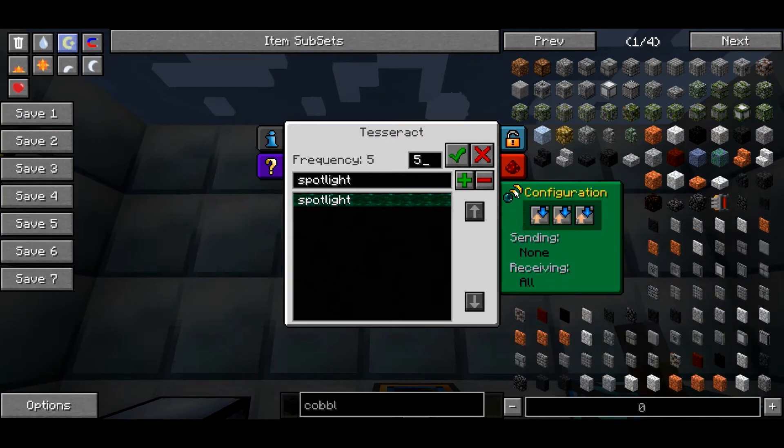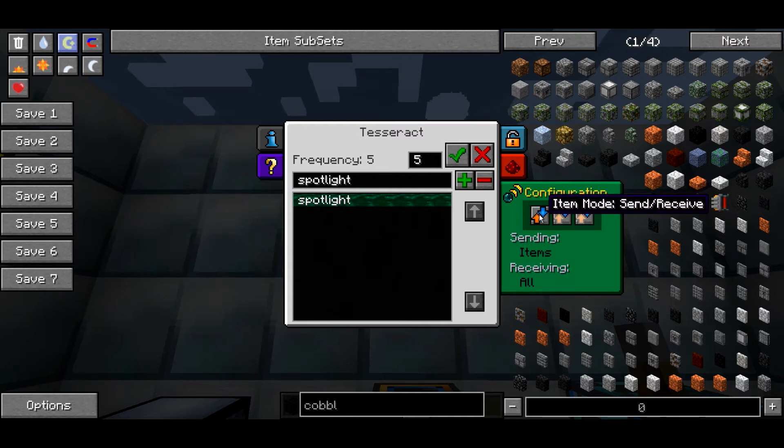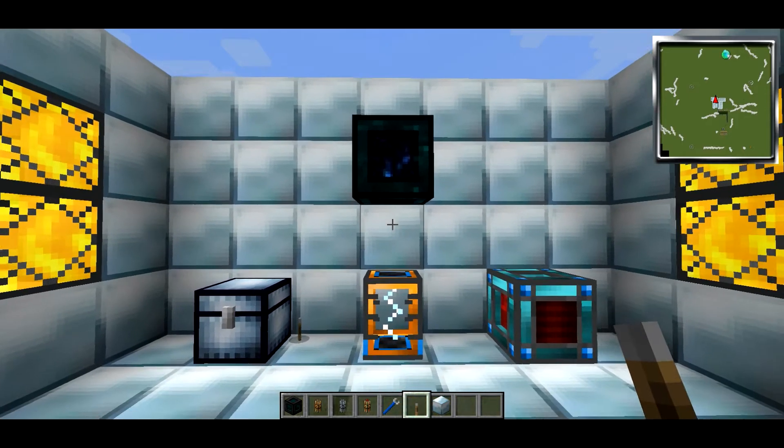The final tab is the configurations tab where you can set whether it's send, receive, etc., for each different item type. This is the item mode, the fluid mode, and the energy mode. The various modes you can set are: receive only, which is what we want these ones to be; send and receive, so items can move through and from these Tesseracts; blocked, which means items cannot be sent through the Tesseract; send only, so this Tesseract can't receive; or back to receive only, which we want this one set to.